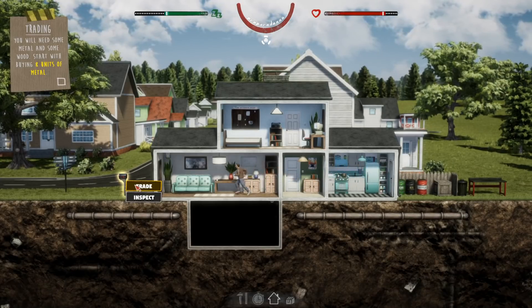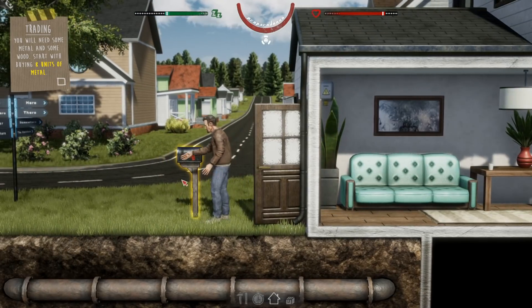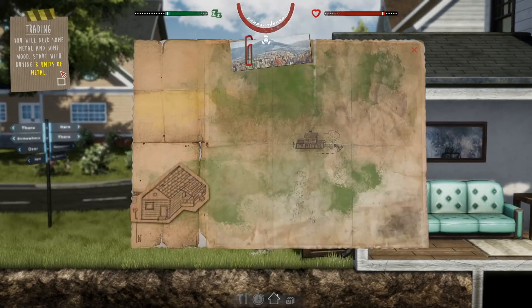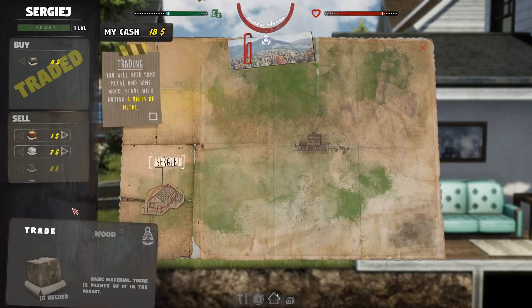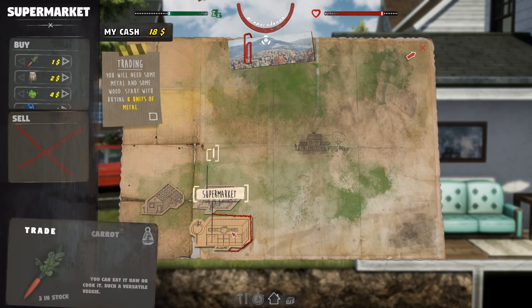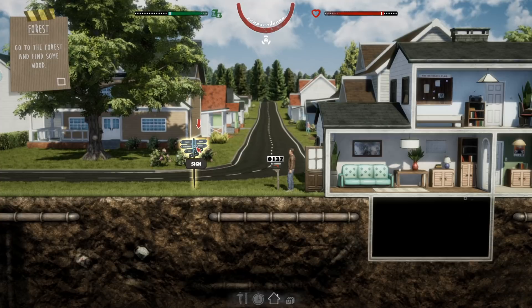So you can trade and you go to the mailbox to trade. We need eight units of metal, so we're going to trade for some metal. Seven, eight — trading. Nice. You can see these two things popped up: Nancy's house and the supermarket. There are different things that we can trade and buy from each different place.